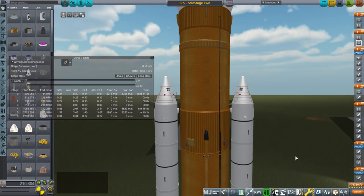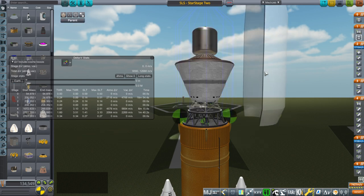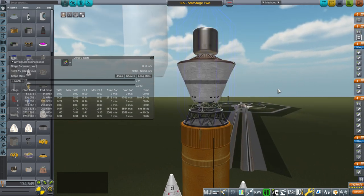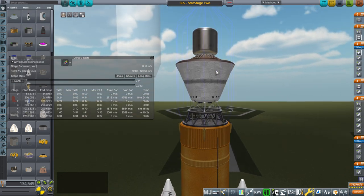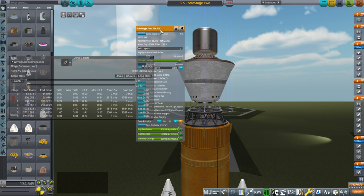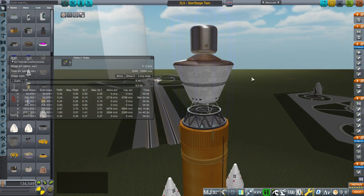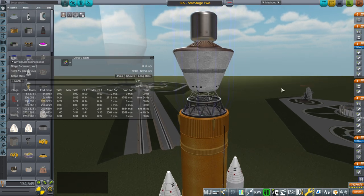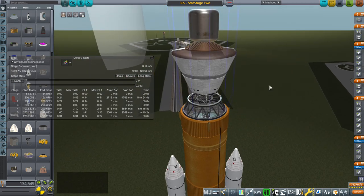Specifically the reusable Star Stage 2 — though a sized-up version, because Star Stage 2 as shown in the Starship videos would be too small for SLS. So a slightly upscaled version of Star Stage 2, so that it could be reused. Because the Exploration Upper Stage right now cannot be reused, but potentially replacing it with a reusable upper stage would cut down costs.